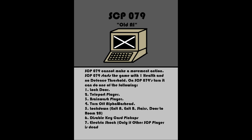SCP-079 starts with one health and no way to defend itself — upon taking any attack damage, they instantly die. SCP-079 cannot move from the SCP starting square in room number 20 and will remain there for the entirety of the game until they die. SCP-079 has various actions on their turn, such as lock doors, teleport players, brainwash players, turn off the alpha warhead, lock down certain rooms, disable keycard pickups, and an electric shock — but they can only do the electric shock if the other SCP player has died. SCP-079 may do only one of these actions per turn. For more information, refer to the rulebook.